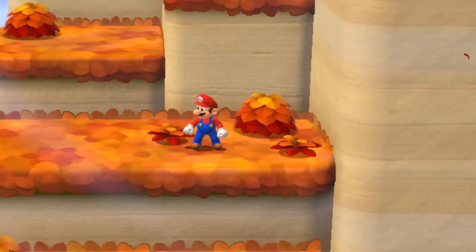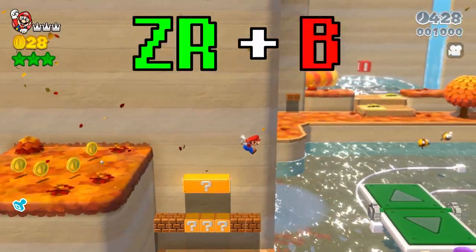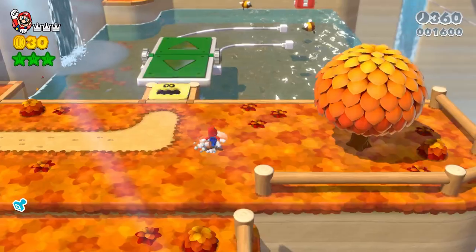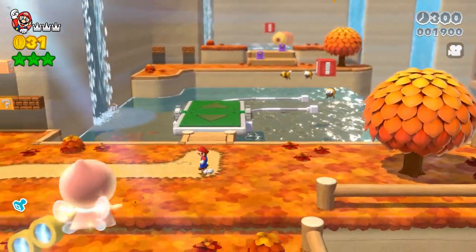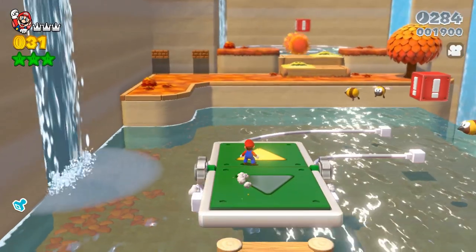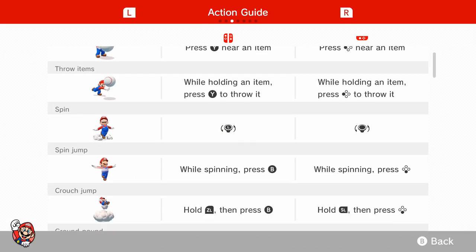First things first, know your jump kit. On this game you can jump, long jump, roll, side flip, wall kick, back flick, grand pound jump, spin jump, and on the Switch port you can dive. Now be honest — when did you realize that this game has no triple jump? It took me a while. I'm assuming you already know how to do all of these maneuvers, but if you're missing some, you can check your move list on the pause menu.